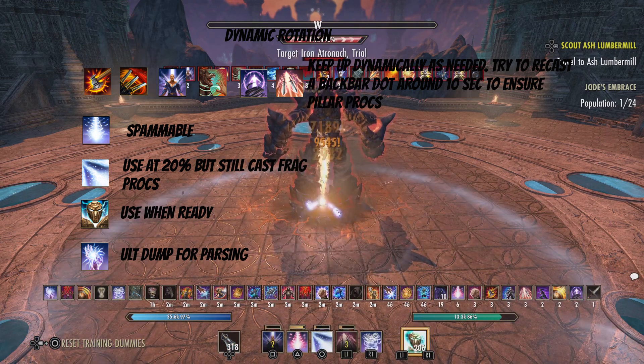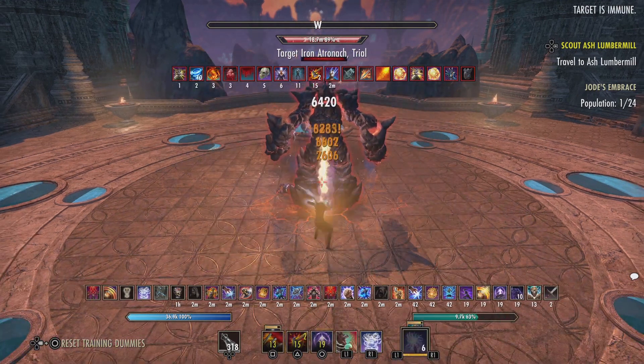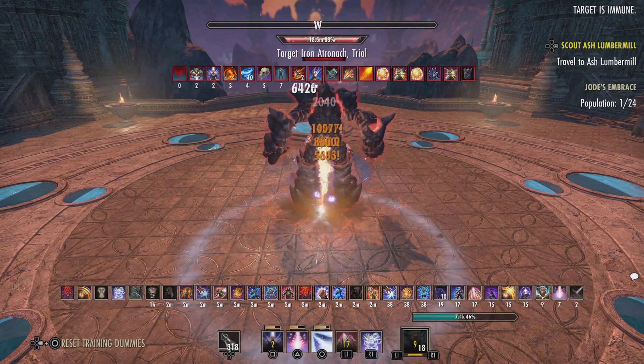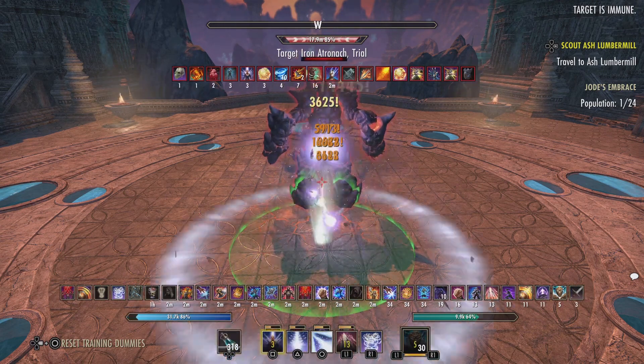Greater Storm Matronok is the ultimate you want to be using, and Power Overload is just there to ult dump if you have 500 ultimate. For closing thoughts, try to keep up Rally stacks as best as possible — since we're only one-barring Rally, you want to make sure that you hit those light attacks, especially when you make a transition from back bar to front bar after you cast your DoTs.